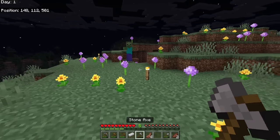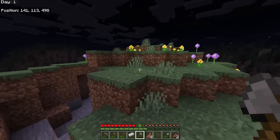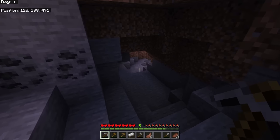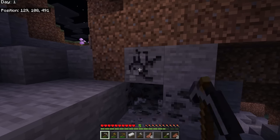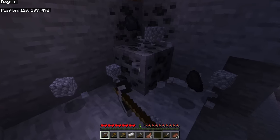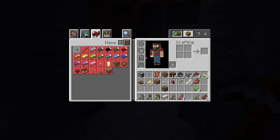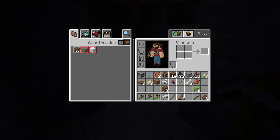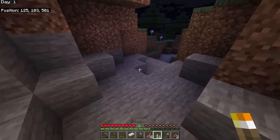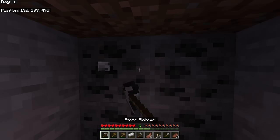I've got a zombie to deal with — watch for those critical hit particles. I can use my time wisely here: there's a little cave where I can collect some coal and extra stone. This will let me make extra torches and stone tools before I find iron. Just make sure you keep tabs on what's going on around you — don't let any mobs surprise you. Set more torches down in here to make sure no mobs spawn close and sneak up on you.